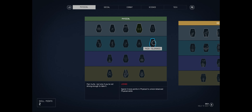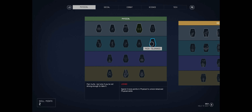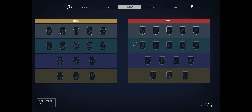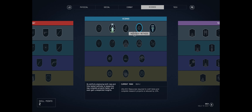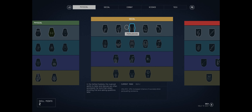It varies by skill tree. We need to spend three more points to unlock the next tier - possibly because we've already got the first level. In the Science tree, it says spend two more points to unlock advanced science skills. So each level in each skill counts as a point spent, even if we didn't directly spend one ourselves.